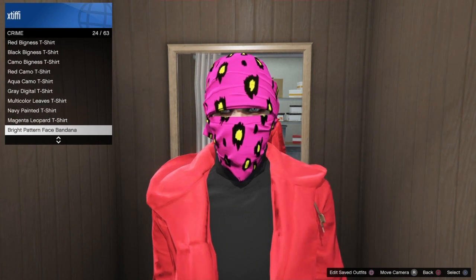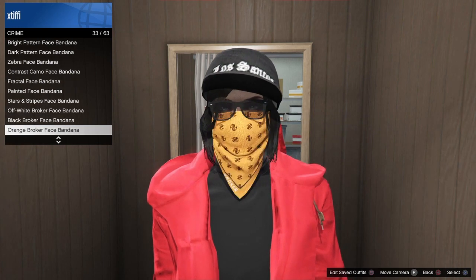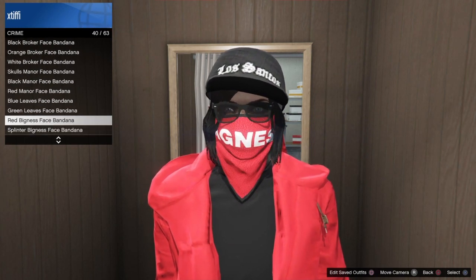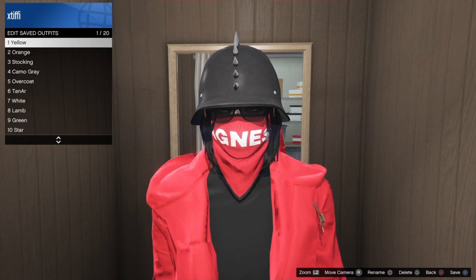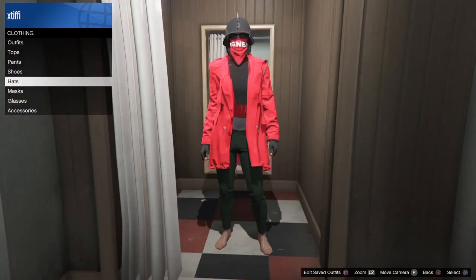We'll start first with the bandana. Go to whatever outfit you wanted to glitch this onto — make sure it's completely put together before this, otherwise you won't be able to change the outfit after. Put on your bandana and then go under hats or helmets and put on one of the dome biker helmets, and now you want to save this outfit.